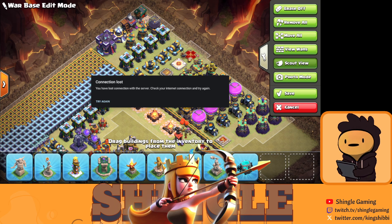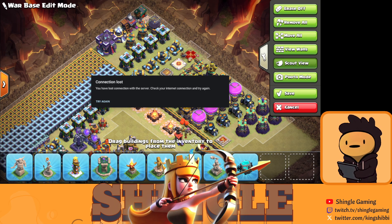After Wizard Towers, upgrade your traps — specifically Normal Bombs, which got a big buff. If you stack two or three Normal Bombs they deal way more damage than a Giant Bomb. Go for small bombs first, then Giant Bombs, then Air Bombs and Seeking Air Mines if there's an upgrade for them. That's everything you need to know for your TH16 priority guide — thanks for watching, see you in the next one!